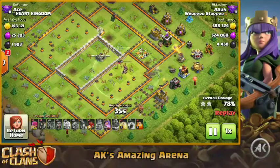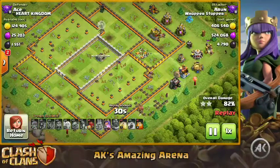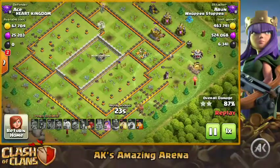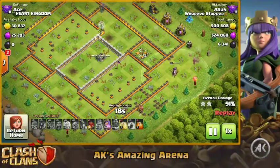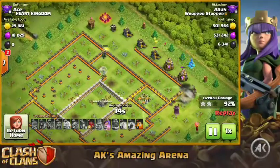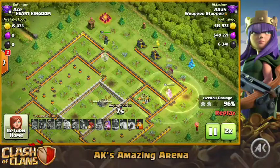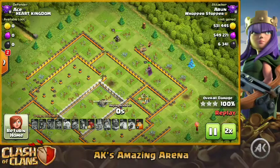That's why in base building, people always keep their skeleton traps set to ground — because in this ground meta you're always seeing miners and hogs. The skeleton traps are placed near the Town Hall where all the fire is focused. The rest of the base becomes cleanup after that. That final heal spell wasn't even required — it was just for fun.